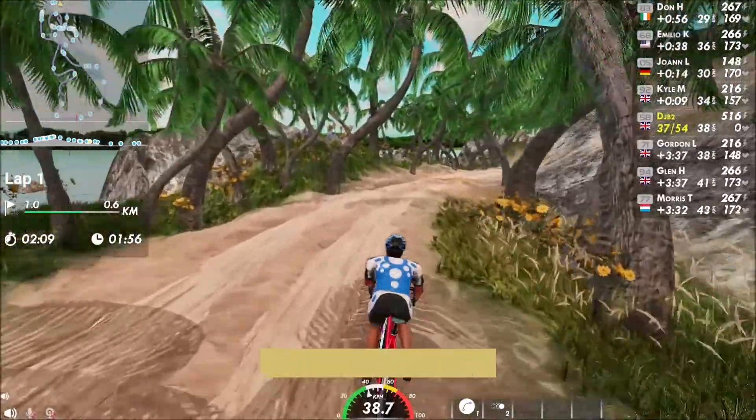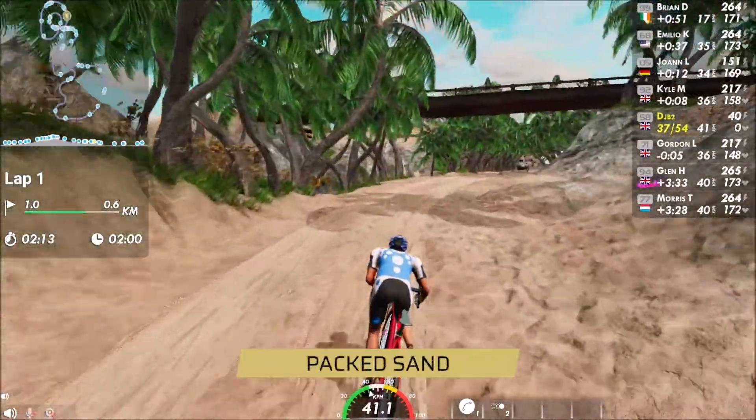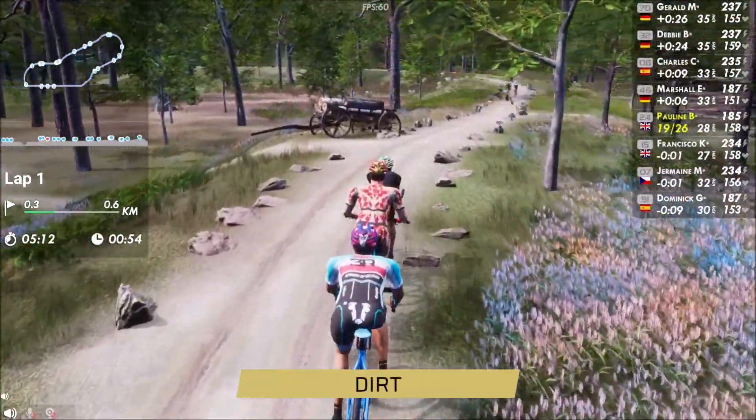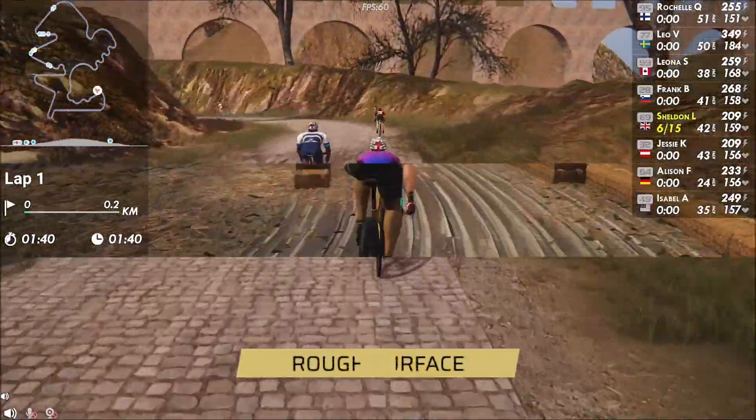Ride on the edges of the road for deep sand. Move to the tire tracks for packed sand. Try the hard dirt on High Andes Lake, the rough surface of Temple Run, or the hay-strewn wood on Barnyard Velo.